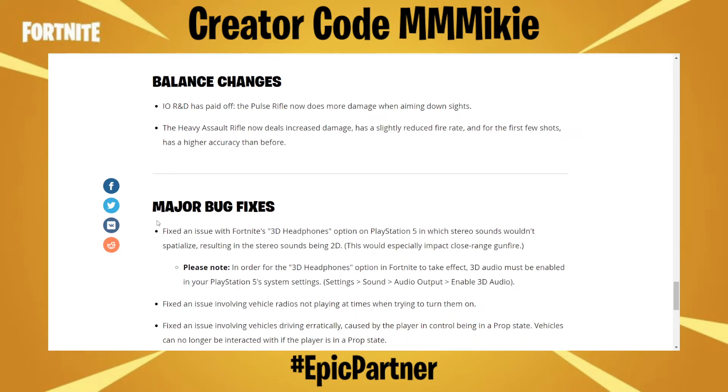And then we have balance changes. The IORND has paid off. The pulse rifle now does more damage when aiming down sights. The heavy assault rifle now deals increased damage, has a slightly reduced fire rate, and for the first few shots, has a higher accuracy than before. So if you aren't a heavy AR user, you might want to check it out now and see if you like the feel of it any better, and see if it becomes your new main AR.